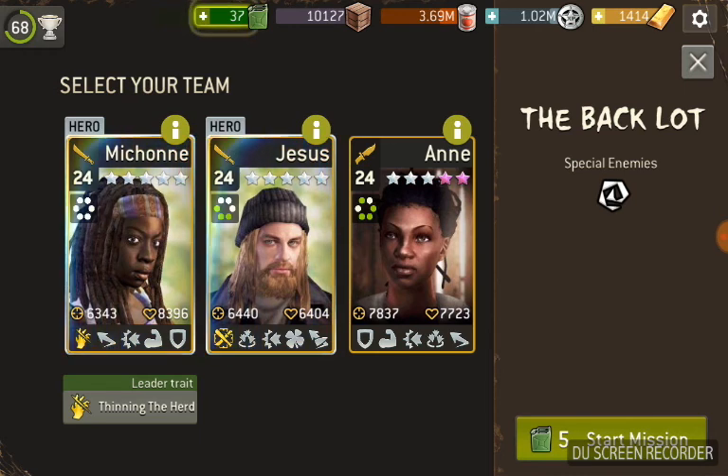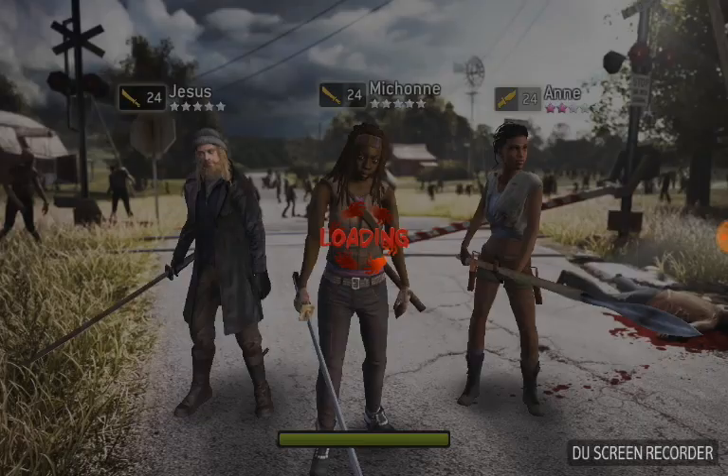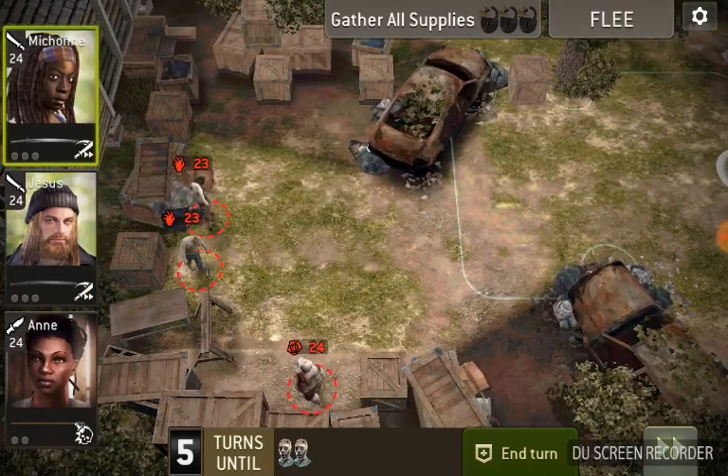I like to use melee weapons for this particular mission, and I'll explain why in a second. The Back Lot is a scavenge mission. There's a whole mess of crates that you have to open up — I think there's probably six crates or so — and you have to open up the six crates to find the three keys to unlock the exit. You can see all the crates there flashing.